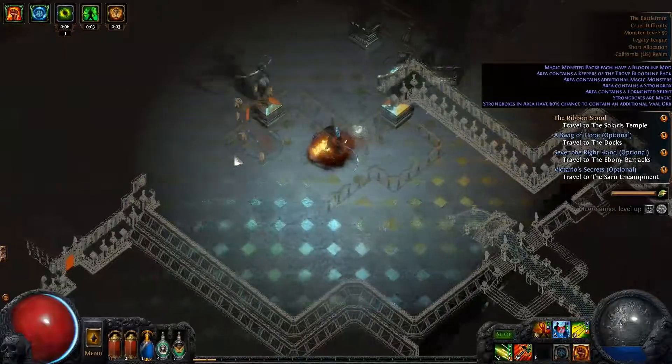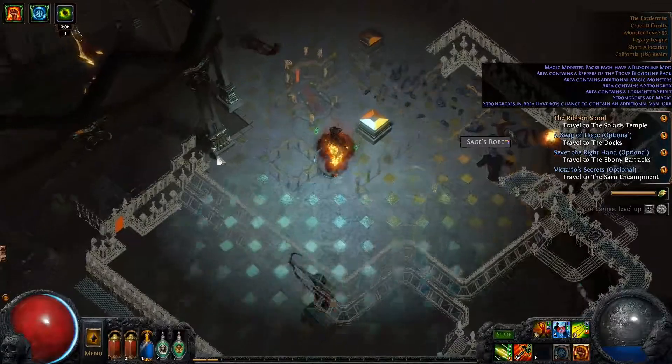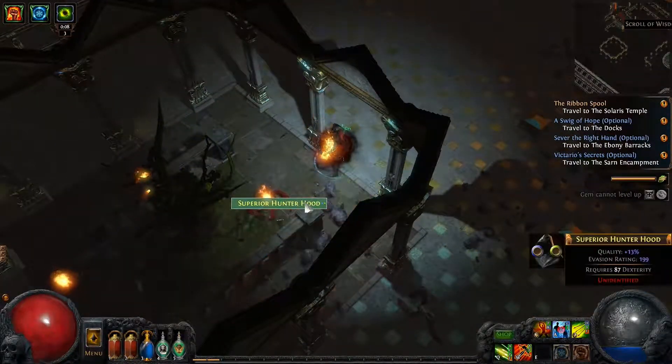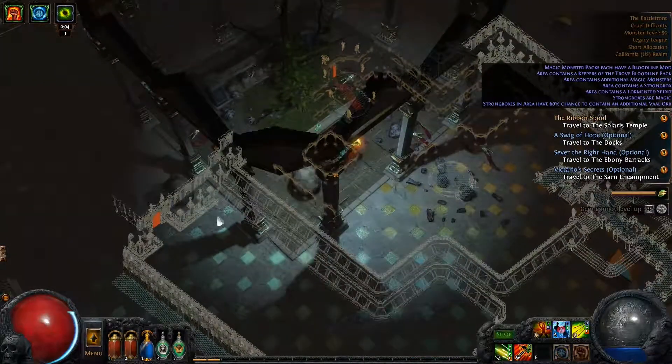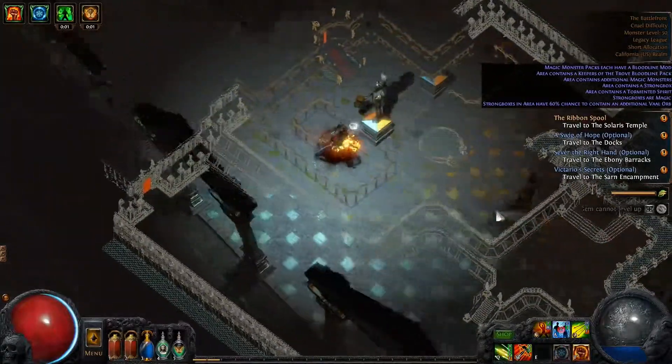I'm trying to chase down a strongbox right now, and also a tormented spirit, but I have no idea where they could be. This area is also pretty dang huge, so if I don't find it pretty soon, I'll probably just say too bad, so sad. Superior hunterhood — we'll take that just to see what it is. Could be something cool. If we don't find it pretty soon, maybe it's not meant to be.